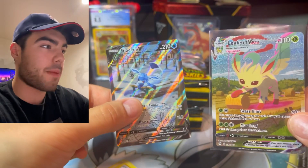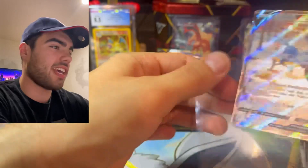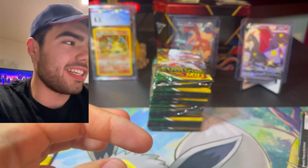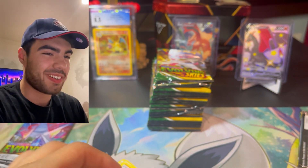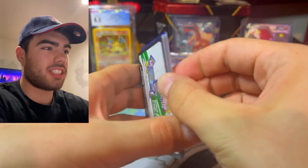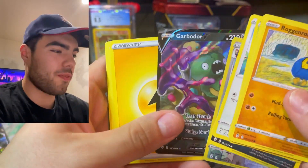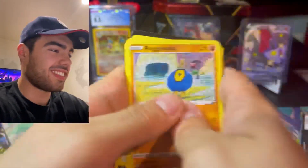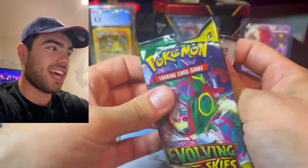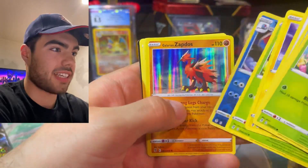These are like back-to-back pulls! This is more than paid for itself already — this is sick. Let's get that in a sleeve immediately, guys. What is going on? This is so sick. That left side is just probably going to be unmatched — that's actually ridiculous. Statlin and Garbodor V — good start. I just don't even know what we could do compared to that. That was actually sick — two of the some of the best pulls in Evolving Skies.